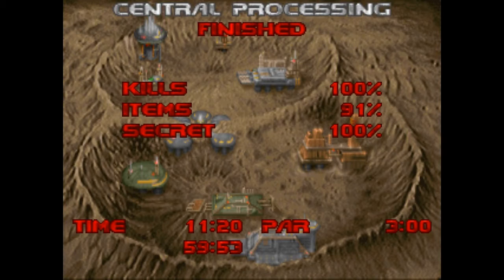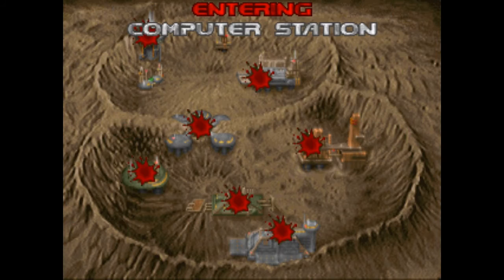And there we go, that's Central Processing. Our next map is The Computer Station. Alright, join me then — I'll see you then.